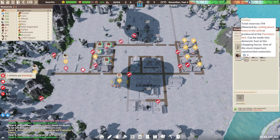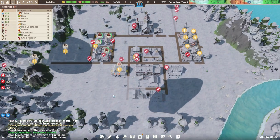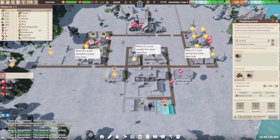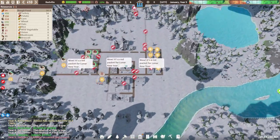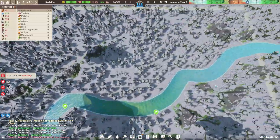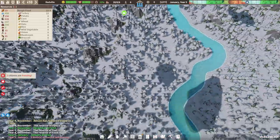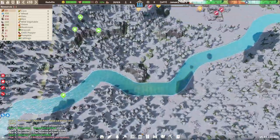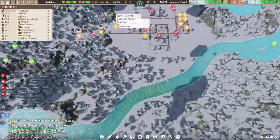What do we have for wood? We have a decent amount of timber stored up - 386, that works. We got somebody making domestic fuels but probably not quite enough to keep up with demand, and it looks like we're at zero. We got a red packet for Lunar New Year. Somebody in our comments said when you see this, there are those little lantern guys floating down the river somewhere, so hopefully they come by and we can catch them.